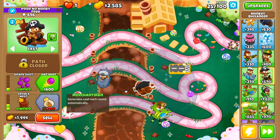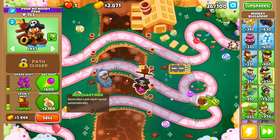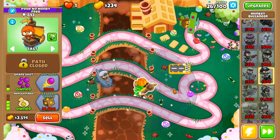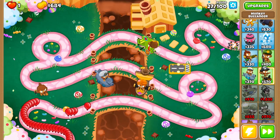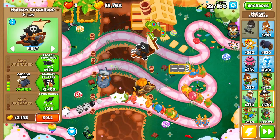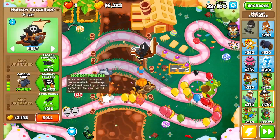Since we have the availability, merchant ships are going to gain plus 20 per round — so normally it's only 200, but with monkey knowledge it's 220 at the end of each round, which is pretty cool. I always noticed this and wondered why it was such a weird number, but it makes sense now because of the monkey knowledge.